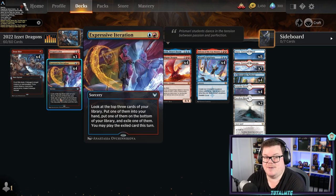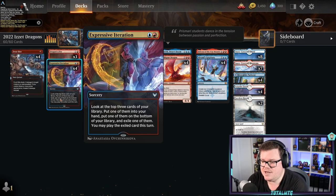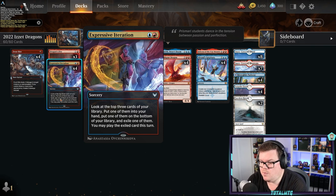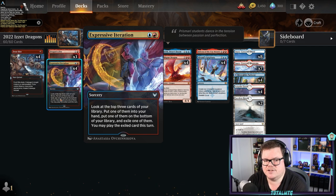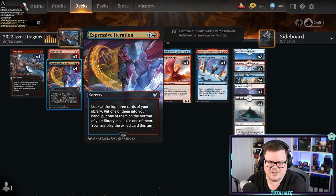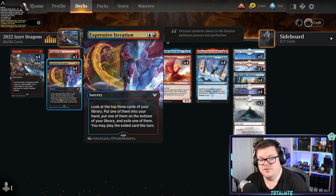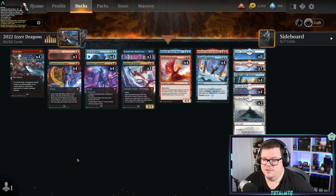One of the best cards in the deck — and one of the most expensive uncommons in Standard in paper — is Expressive Iteration. You look at the top three cards, put one into your hand, put one on the bottom, and exile one that you may play. Just remember not to play your land first, because I've done that wrong occasionally and then had the land and couldn't play it. If you haven't played your land first, you can play that land off the Iteration, which is really good. Little tip there.